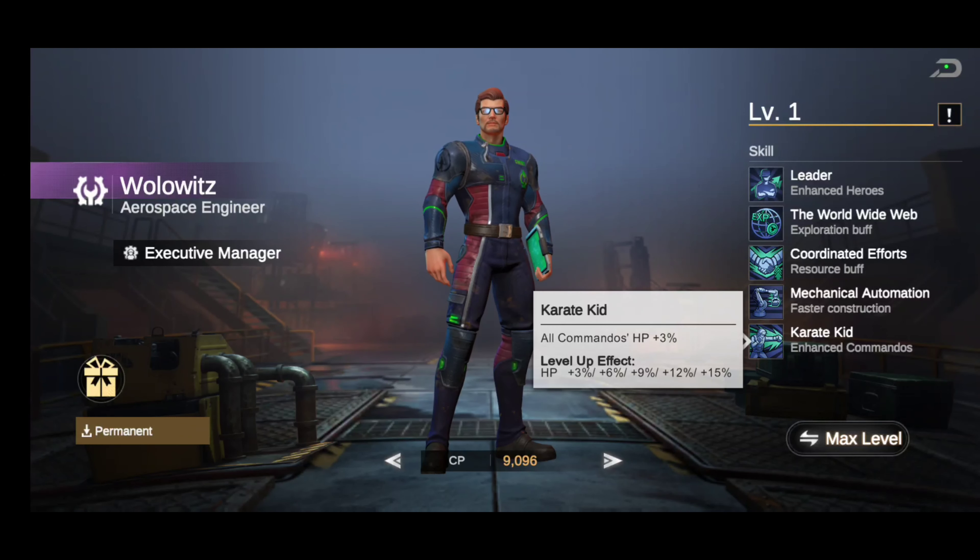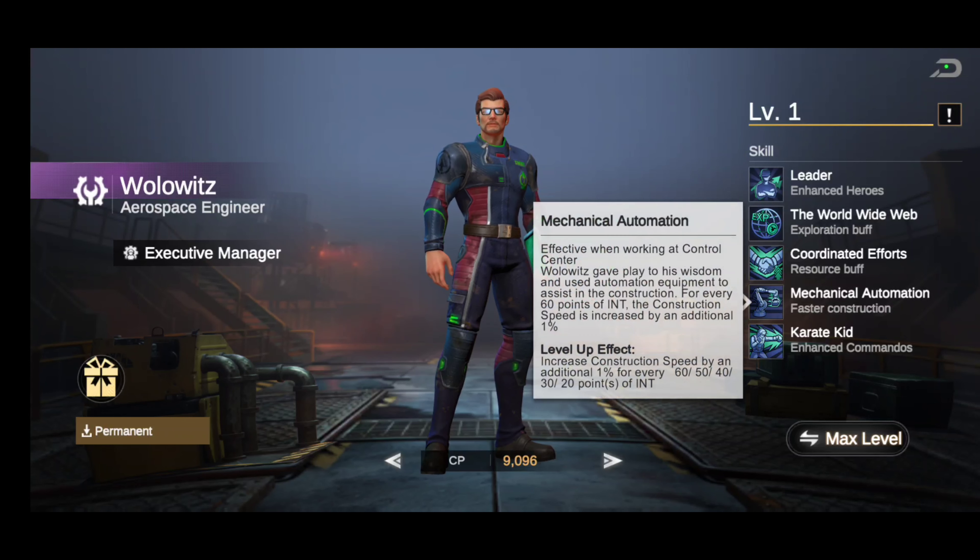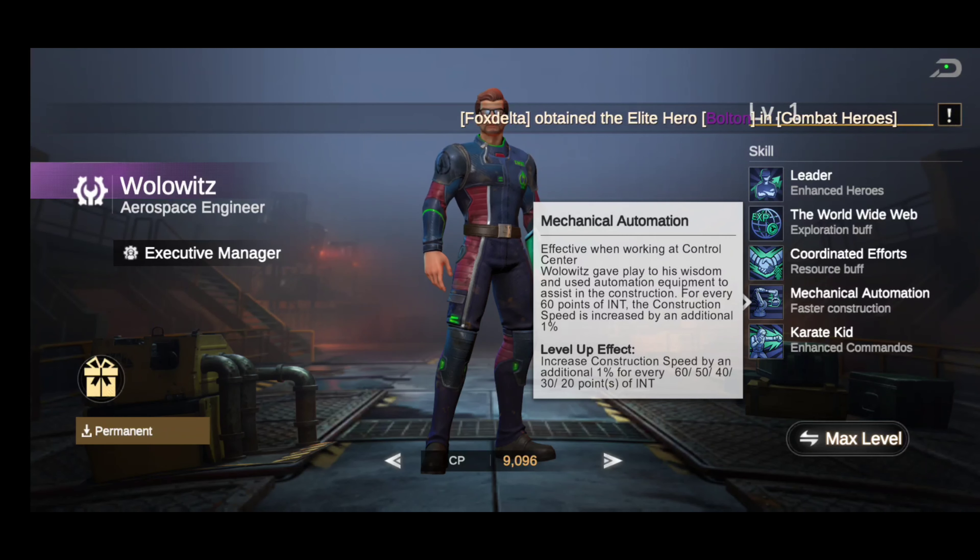We've already covered the gear and the location — pretty much all his skills say effective when working at the Control Center, so that's where he goes. Put intellect gear on him and that's about it. This guy is very much worth it.